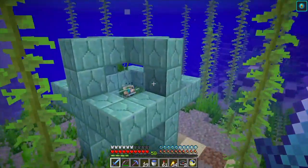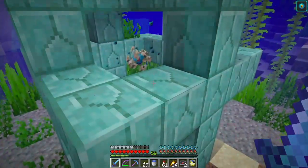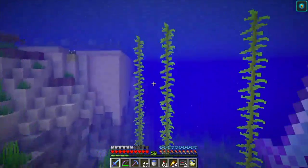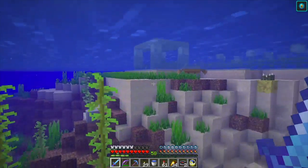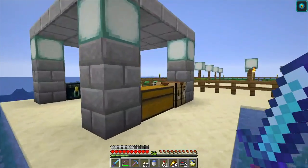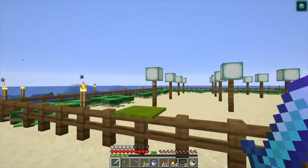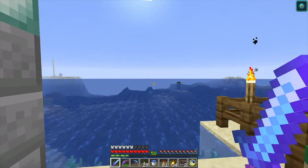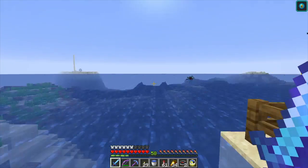I have a little conduit so I could breathe underwater here. We could hunt drowned to try and get pitchforks — tridents — though I don't even have a trident on me. So anyway, that's my turtle breeding area.